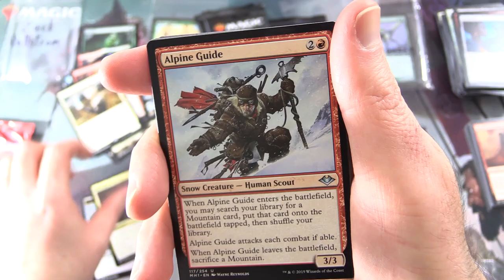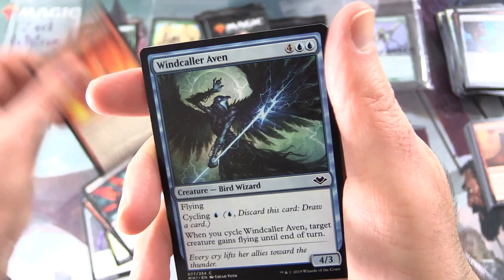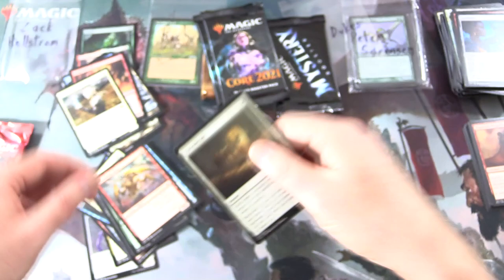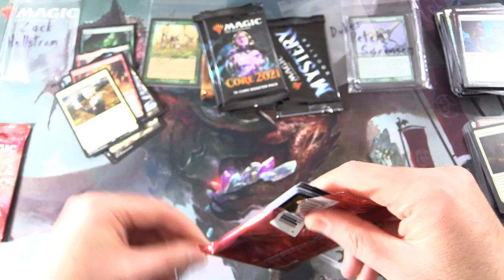Uncommons: Etchings of the Chosen, Alpine Guide, Birthing Bows. Commons: Mind Rake, Pyrophobia, Windcaller Aven, Lancer Sliver, Warkite Marauder — Creature: Goblin Shaman — Winding Way, Faerie Seer, Ladd Back Sliver, Ephemerate. And that is it — we do see a lot of Slivers here.